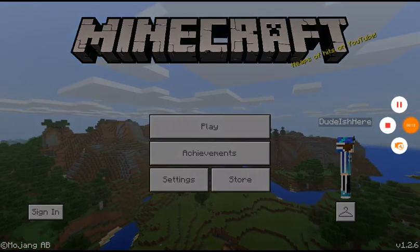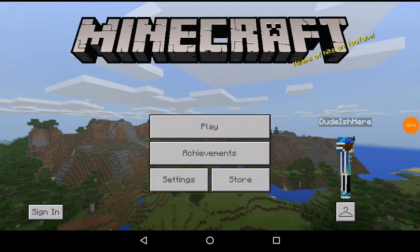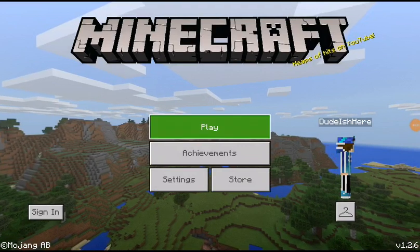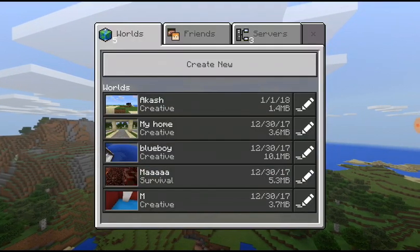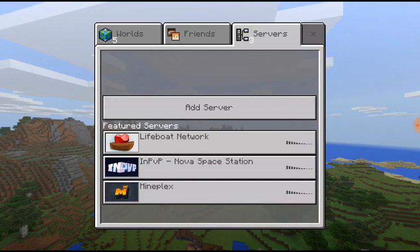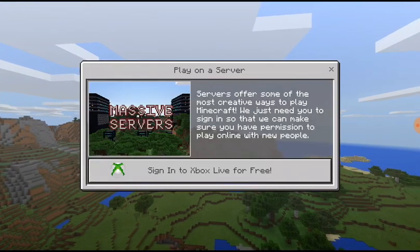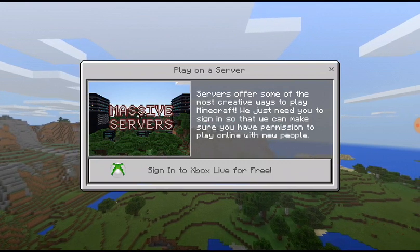Let's start. First, click on Play and go to Servers. You can get live network PvP servers — they are sharing, you can play on a server without Xbox Live for free.